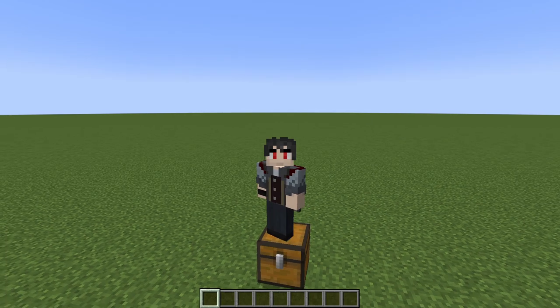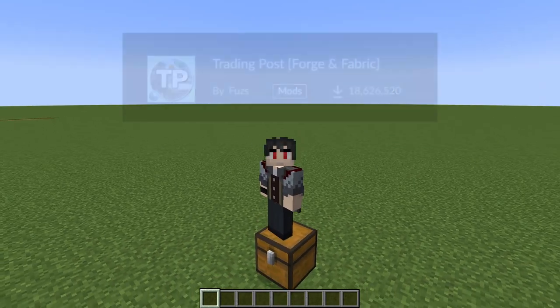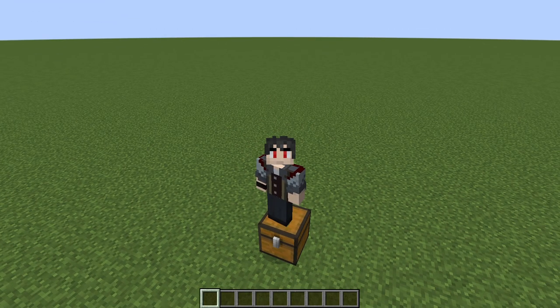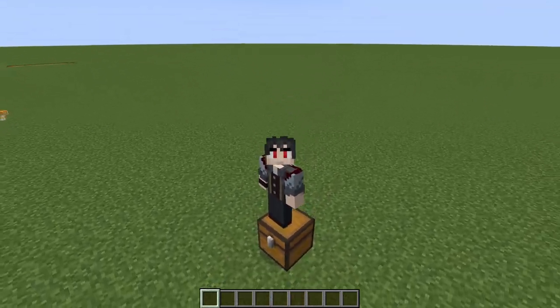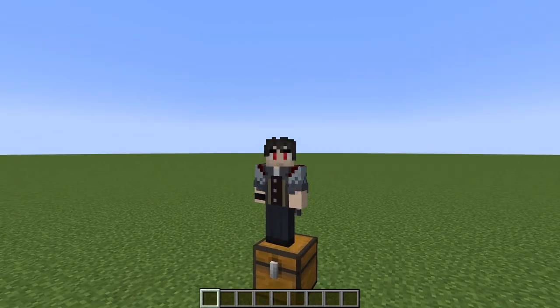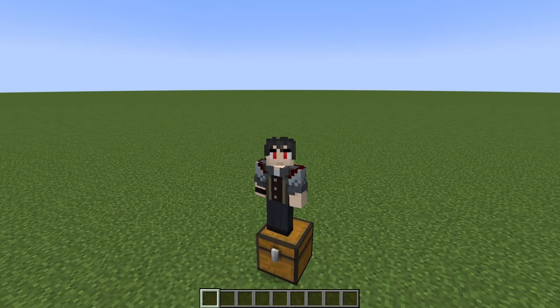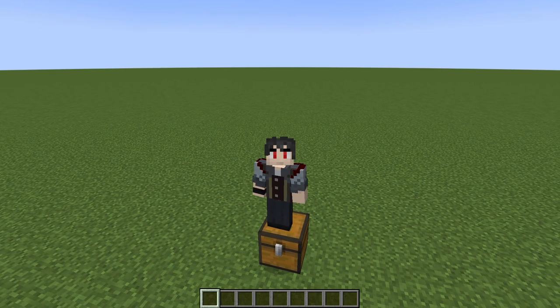The last mod for today is called Trading Spot. Trading Spot is an item you can craft — a rather simple block which, when used, allows you to trade with all the villagers in the surrounding area. You can trade with all of them at once, and it even has a cool animation when you get close to it.